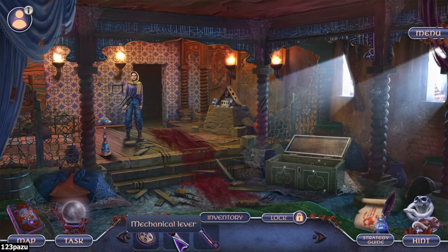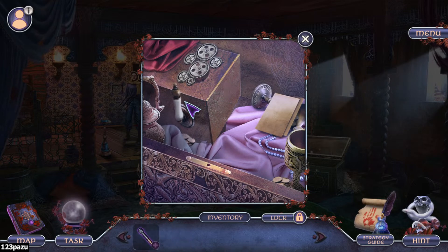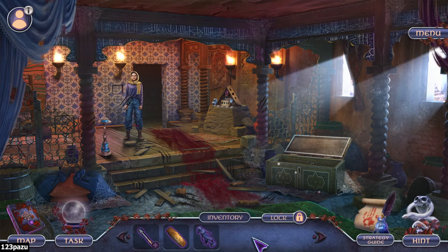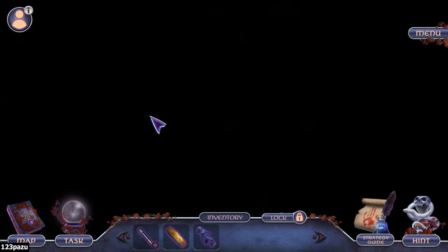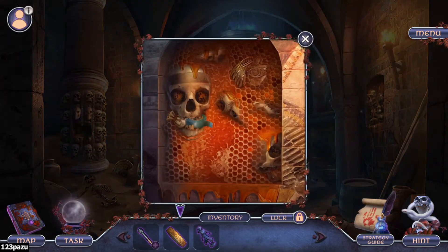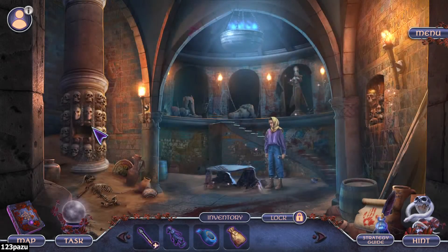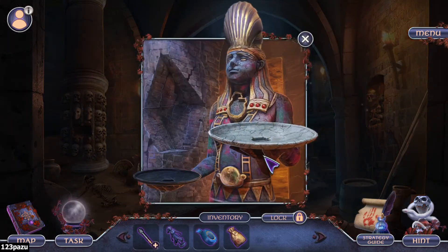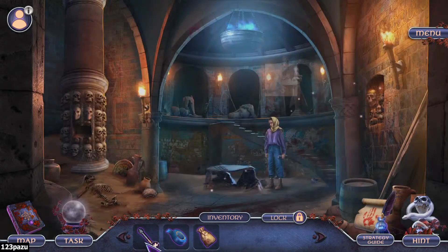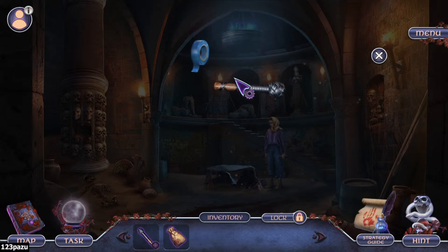A whip handle, a mechanical lever, a copper headband, a gold figurine. Adhesive tape, flower with ash. I wonder if I place the satchel here - maybe the gold figurine. Whip handle looks brand new; if I find the missing part and manage to attach it, I'll be able to use the whip. Attach it with tape.